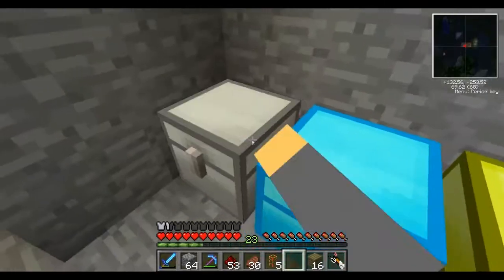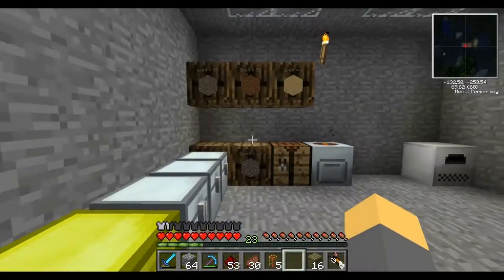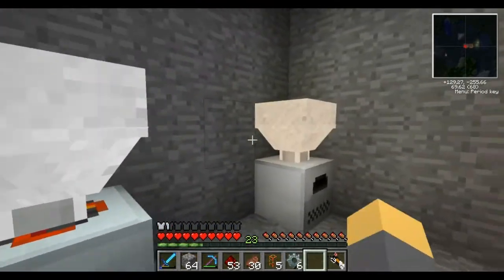I also made another turtle, as you can see right here. I was making an automated tree thing, but I decided against it because I'm going to make some forestry automation. Lucas just keeps texting me. Let's do this - the recipe is pretty simple. Okay, there we go - two hoppers. Let's put them here and here.